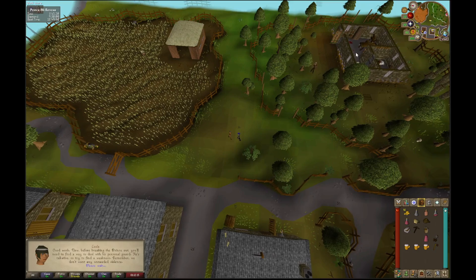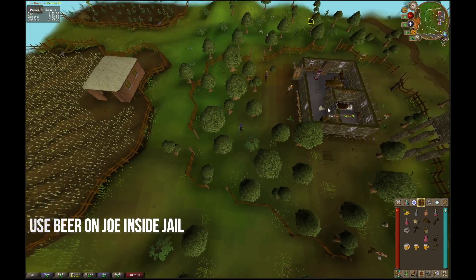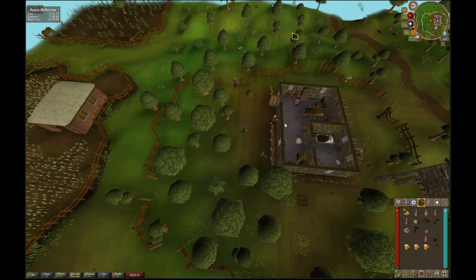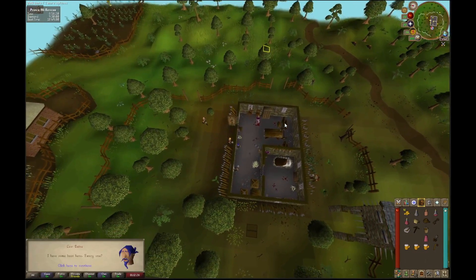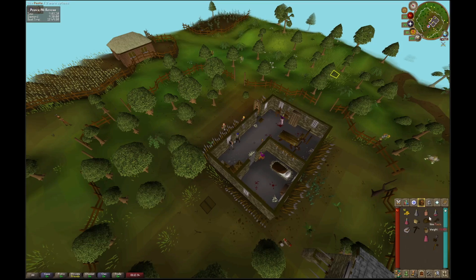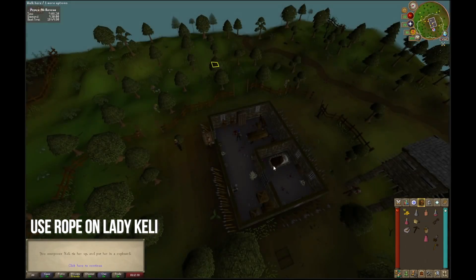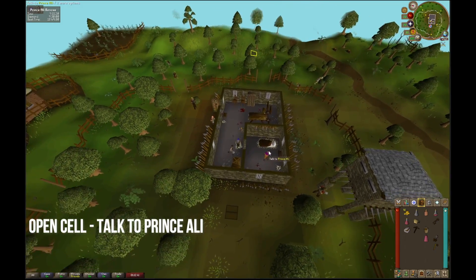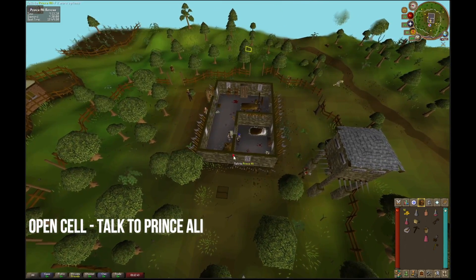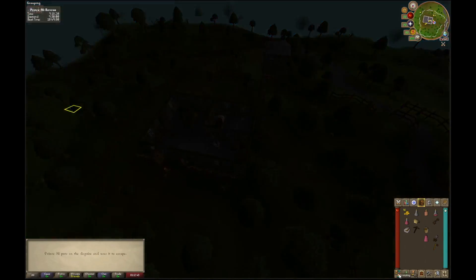Afterwards you get the key — run back to the prison. Use your first beer on Joe and keep using beers on Joe until all of them are gone. Then use a rope on Lady Kelly. Once that cinematic is over, open the prison gate and talk to Prince Ali, holding space.